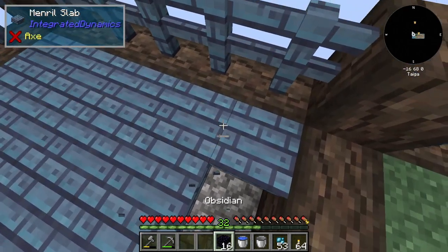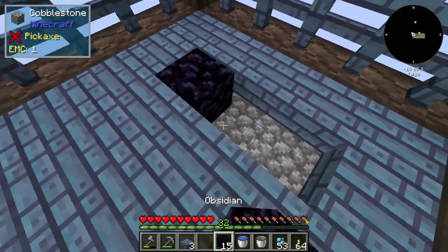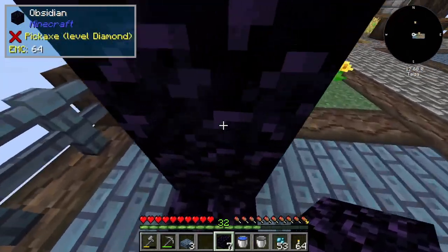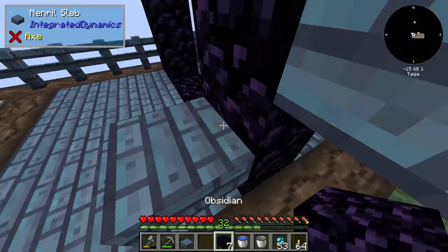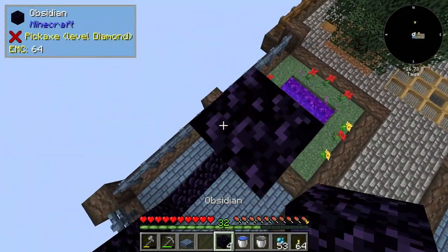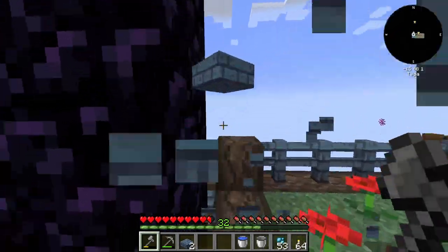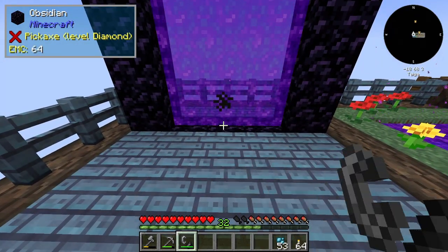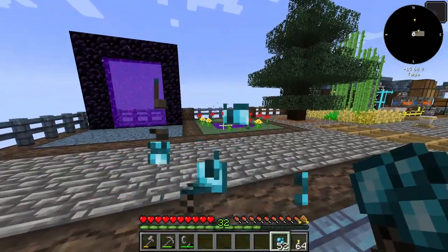I think I'm going to build the portal. I'm going to place obsidian here and then kind of follow it up here. 16 will cut it perfectly, I think. Just now I can go ahead — look at that, that was perfect right there. And so what I can do is go ahead and right click this, and we got another portal. So that is two portals, one leading to the nether and one leading to the Twilight Forest.